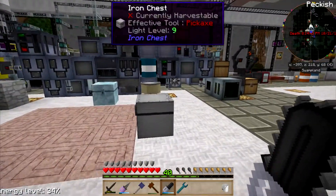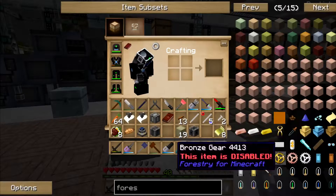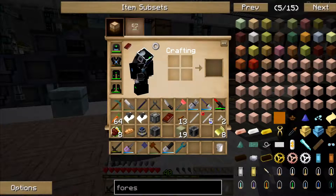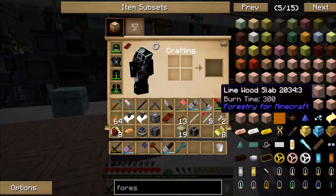I'll make that, and then I need to make — I think it's 10 electron tubes. This is one of those things I gotta look up. I never remember what tubes go in here. There are specific tubes for specific things, and I always gotta look up... I can't remember this Forestry farm stuff half the time.